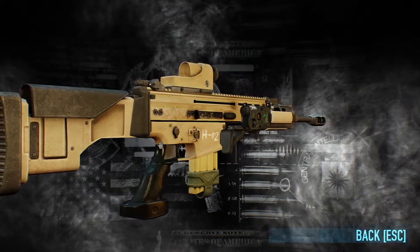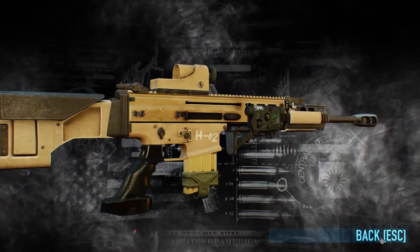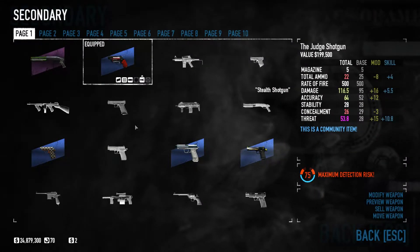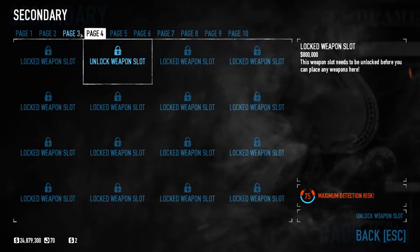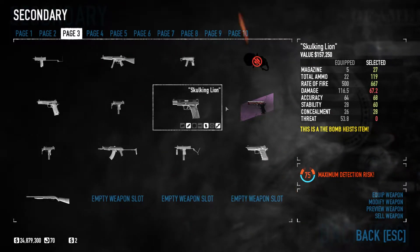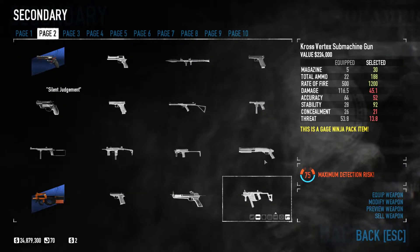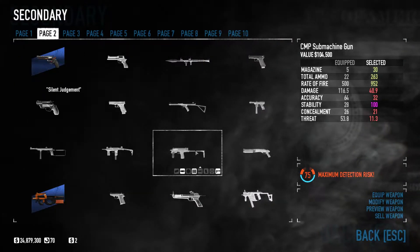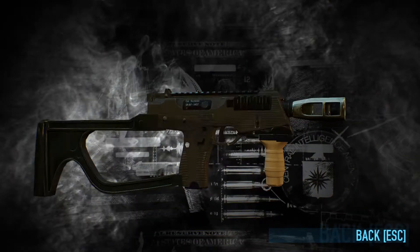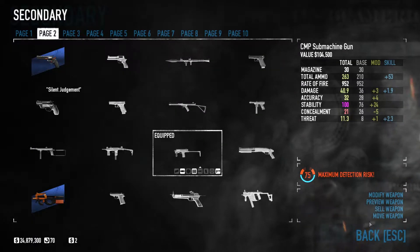There's our big old beauty - based on the Scar H, I believe. Isn't it lovely? Well, could be worse. And our secondary - because we've got the range covered, I think we're going to use an SMG again. Which of the SMGs will we use? Cobra? Could use the Cobra, but I'm thinking something a little bit more. Let's use the CMP. You don't often see the CMP. This is a short-range hose of a weapon. CMP sounds good to me.